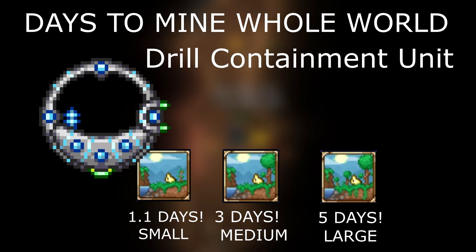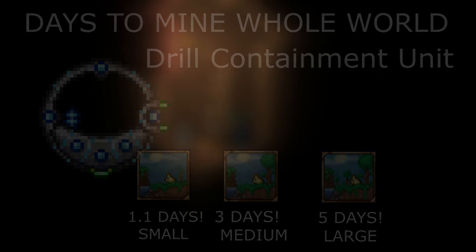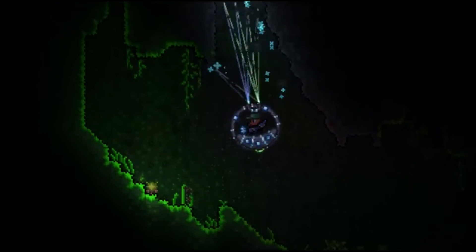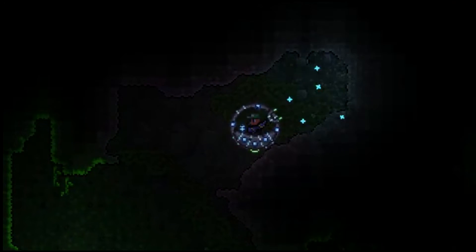So there we have it. After eight hours of working, we got the answer. That's the end of this video, thanks for watching. Now, 1.1 days for a small world with the drill containment unit — if we get like 20 people in the world, we probably could mine this world up real quickly. That's a pretty interesting idea. I wonder...